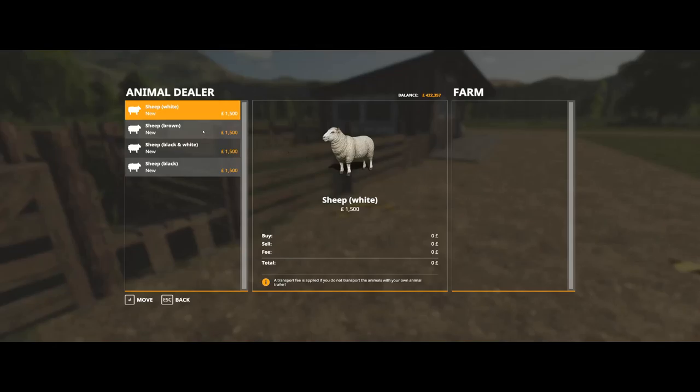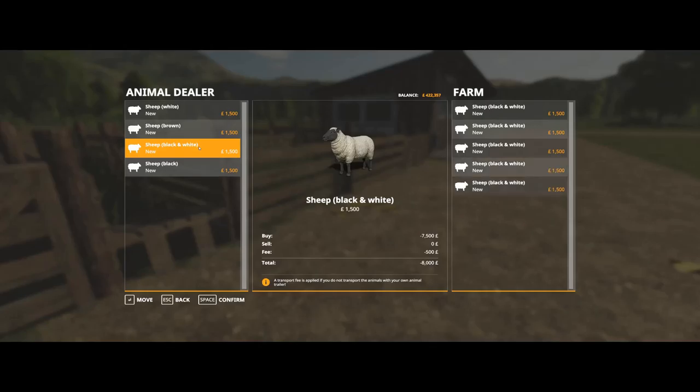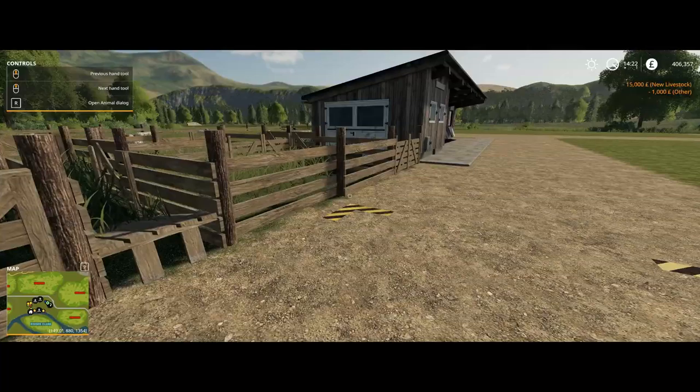Is there a best kind of sheep? Brown sheep, white sheep. You would think black and white sheep with white wool would be the most desirable. Let's get black and white sheep. How many? Let's get ten, just to see how much stuff we need for ten and how many we're allowed in one pen. So that's ten there. Fee: a thousand dollars. Yeah, it's worth it for now. Hey, we've got animals! A lot of trees to cut down to get these animals.